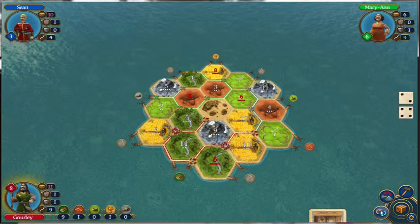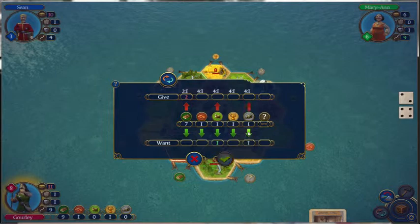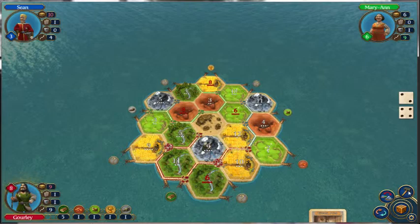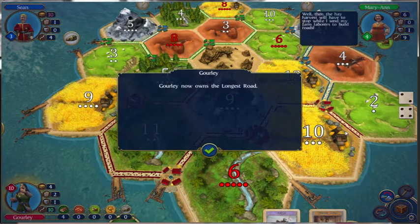What we're going to do is port trade, then we'll buy a development card. I know I can win already, but sometimes you want to stick it to them. We'll buy this — we got another knight. We'll just go ahead and build a road before we get too foolish. That should be it. Gourley now owns the longest road. So I have 10 points.